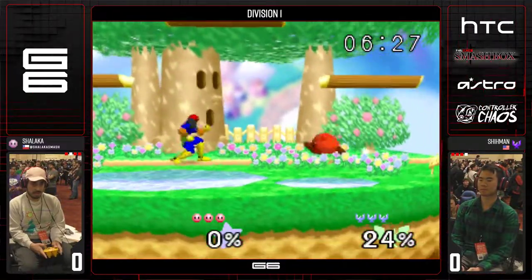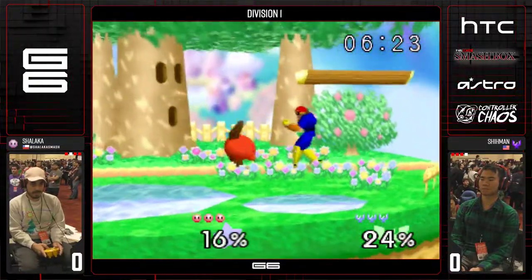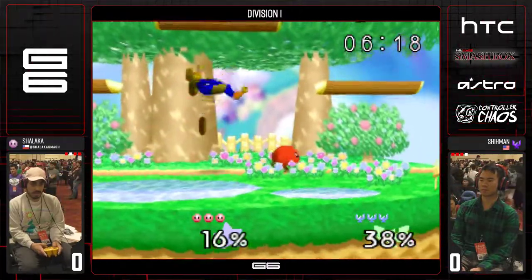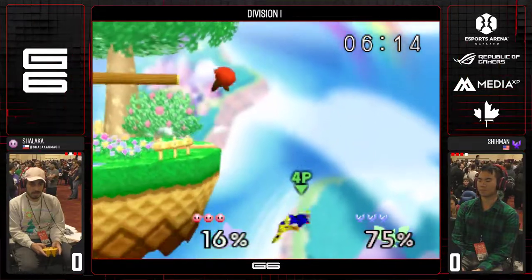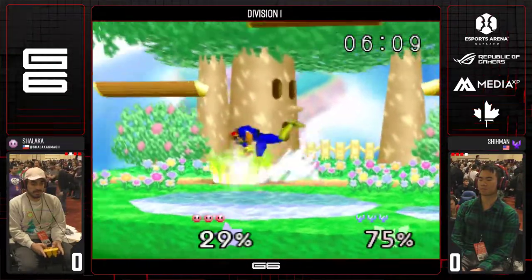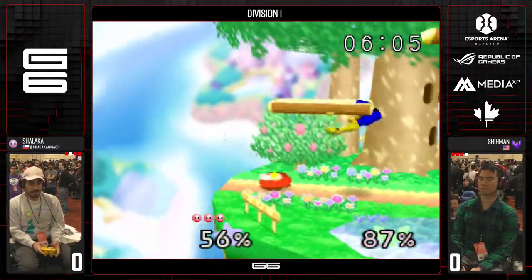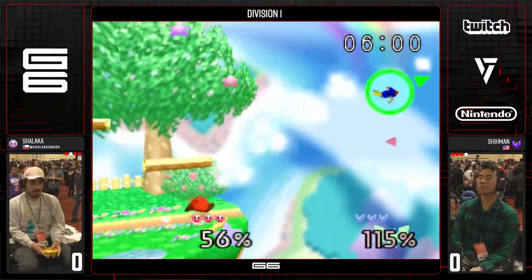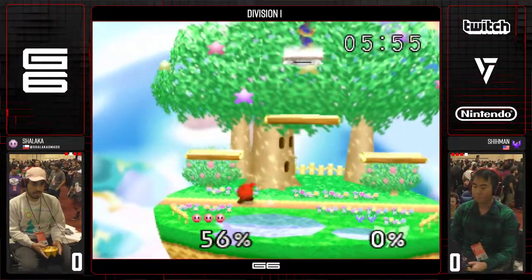Not too much percentage there on Shiman, so that down tilt was kind of dangerous for Kirby to put out — that was a risk. Pivot up, two of them into Nair. He had to pivot for that third one to be able to land another one. Great slow fall Nair. Shiman put out that up air to try to protect herself in case Kirby fast falls. Nair into up B. Shiman's gotten so good — he really has.